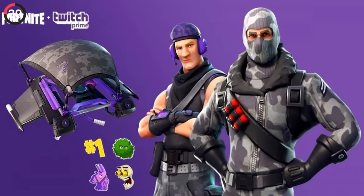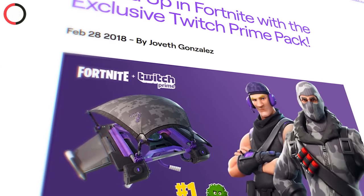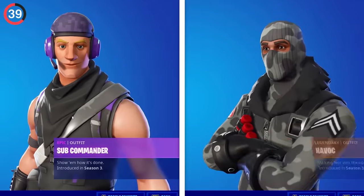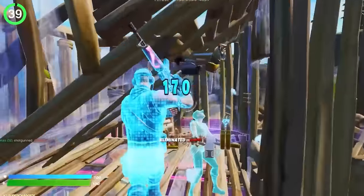One of the rarest skins of all time will never release again, thanks to the Twitch Prime Pack from 2018. If you linked your Twitch Prime to Epic, you could earn the Havoc outfit and Sub Commander for free. They were only available for a couple of weeks and vanished forever. To this day, they are some of the most sought-after outfits of all time.